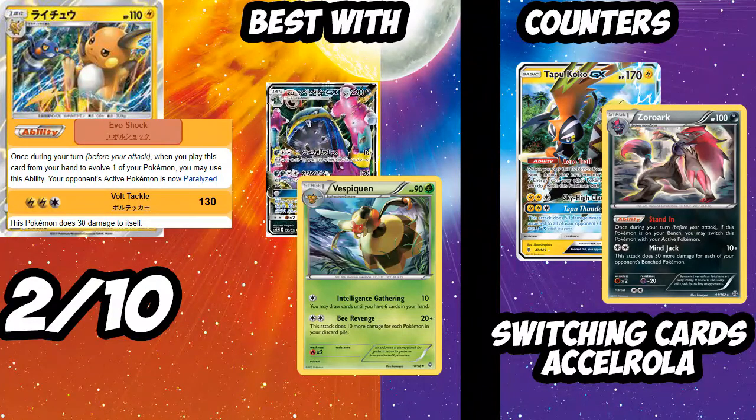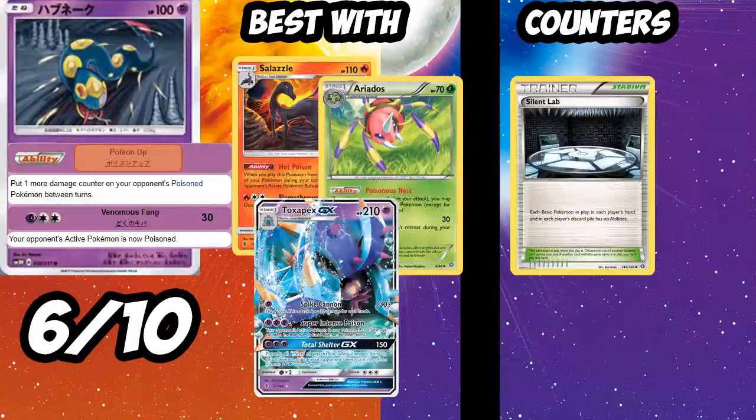Next up is the new Raichu. I'll give it a 2 out of 10 — it's just not very reliable. When you play it to evolve Pikachu, your opponent's active Pokémon becomes paralyzed, which is good — they can't attack. But with Acerola, Olympia, Switch, and Escape Rope all very common, this ability is pretty unreliable. You could see it in Alolan Muk as another way to set up Chemical Breath, or as a one-of in Vespiquen for a two-shot. The many ways to escape paralysis kill it — 2 out of 10.